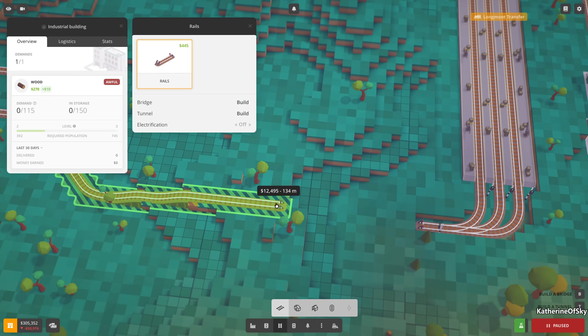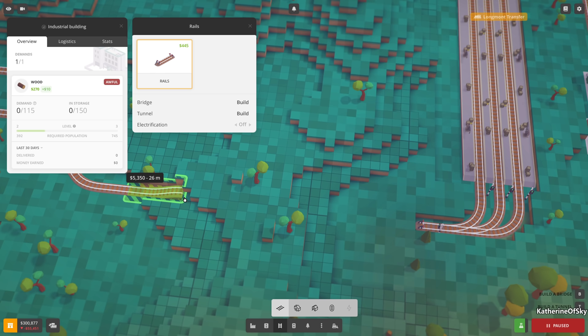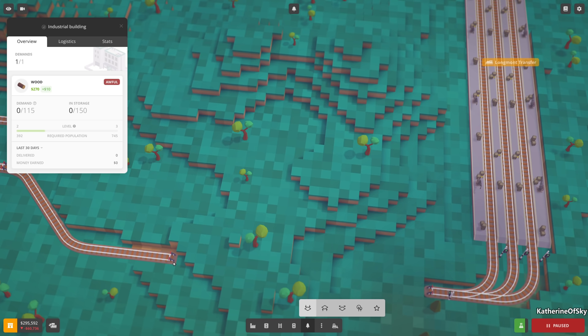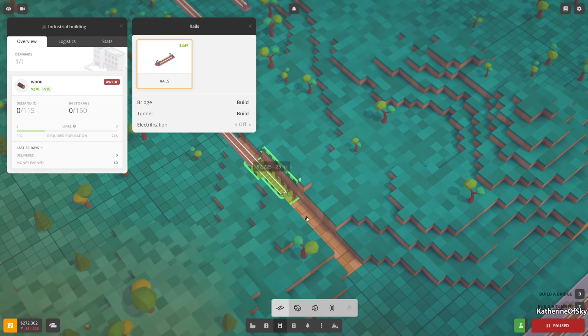It's there. Go up to there and do a T tunnel - no. We just need to probably flatten this slightly. Let's take that this way. It needs three tiles of height. Oh wow, this is actually one down - that's surprising.